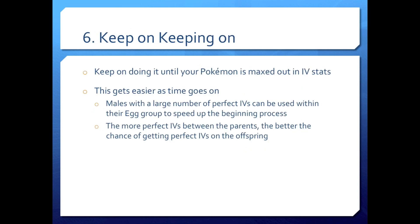Step six is just keep on keeping on. Keep hatching until your Pokemon is maxed out in IV stats — this gets easier as time goes on. Males with a large number of perfect IVs can be used within their egg group to speed up the beginning process, so don't throw away all your males — save them for the future. If you have a completely perfect Ditto, that makes life very easy because all its IVs will be 31s. The more perfect IVs between the parents, the better chance of getting perfect IVs on the offspring. It's going to be a battle of patience, but this process will get you a perfect Pokemon every time as long as you follow those steps.